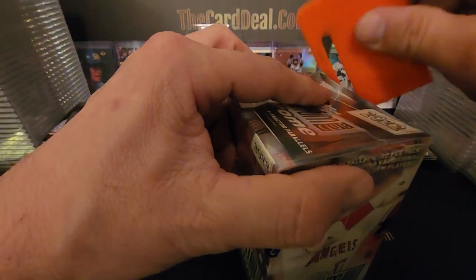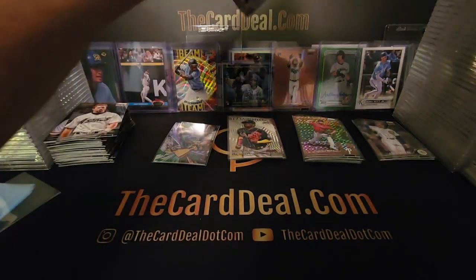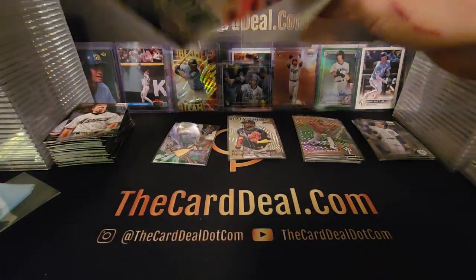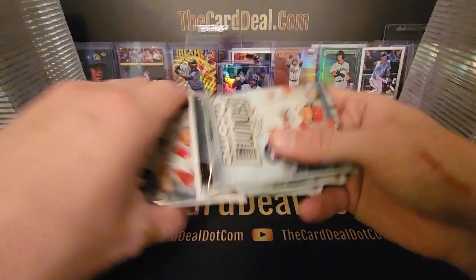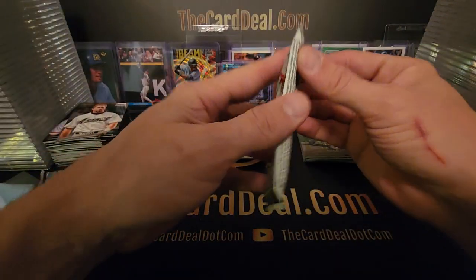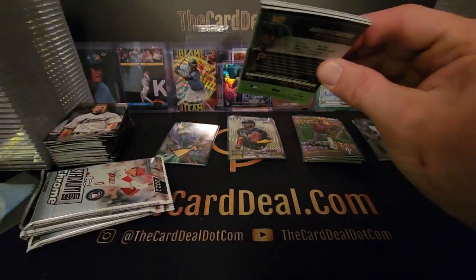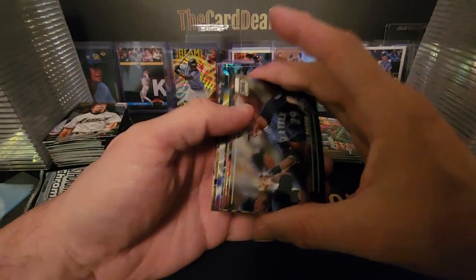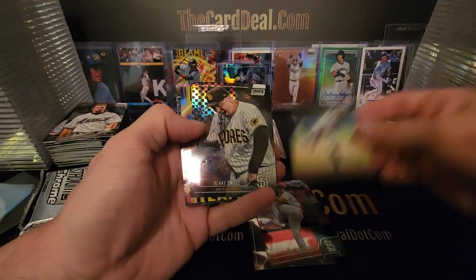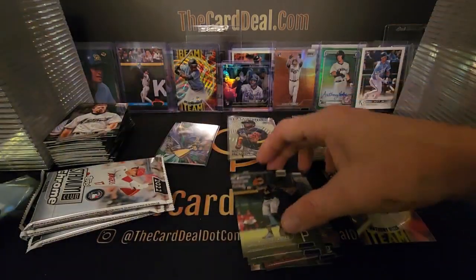Box number 18, box number three of this video series — the halfway point through the case. I've been grabbing at random, not just picking off the top. I kind of lean over into the case and grab whatever, so there's no rhyme or reason. We're just gripping and ripping. Cal Riley rookie, Ichiro again, Blake Snell, and another Beam Team Rizzo, and there's another Castro.